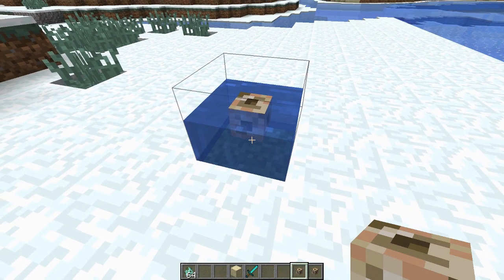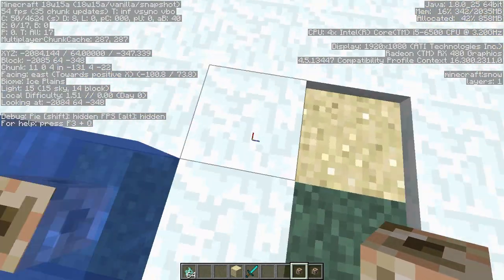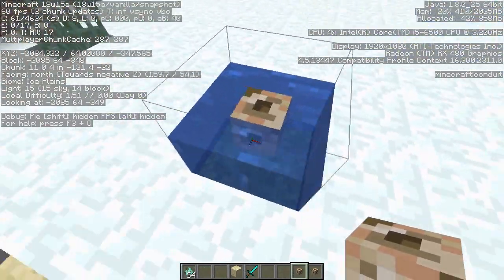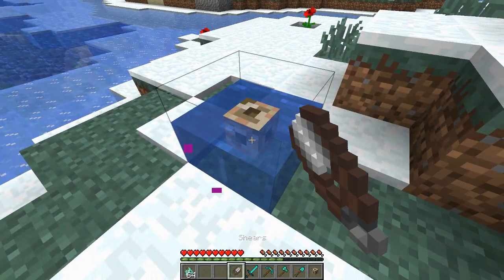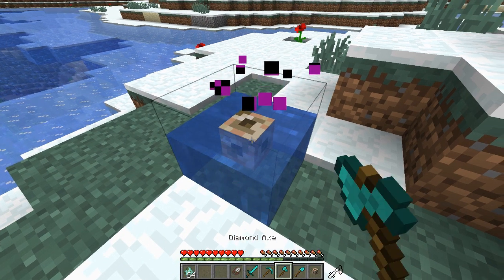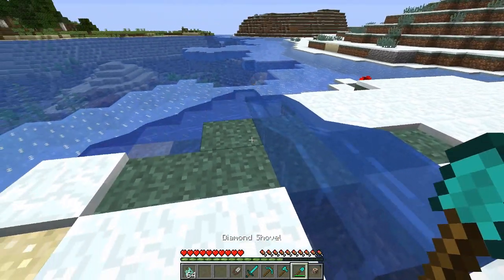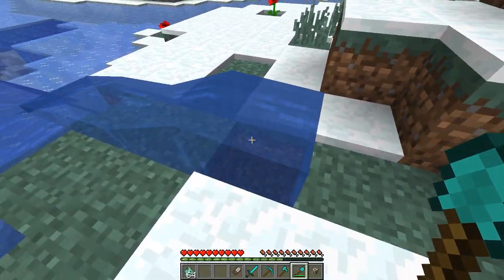When placed down as a block, a conduit will give off a light level of 15, so it's capable of melting snow layers around it. It also appears to be a central block surrounded by water. The collision box will not allow you to enter the water. Breaking the conduit in survival doesn't seem to have any one tool that makes it easier, but when you break it, it will drop the item and leave the water behind.